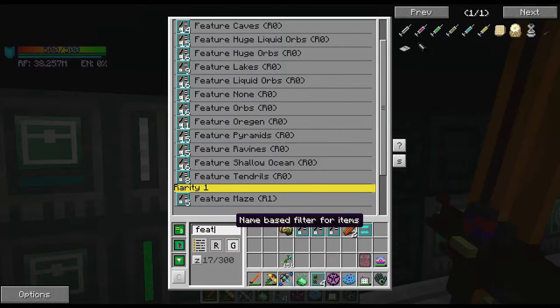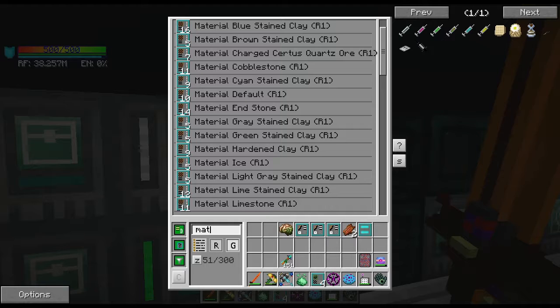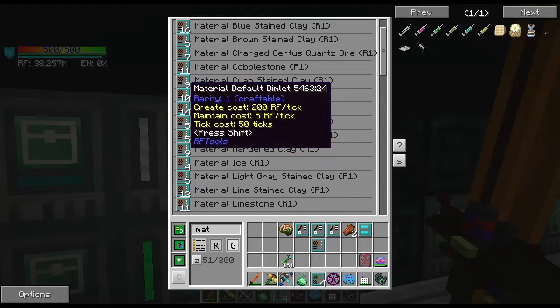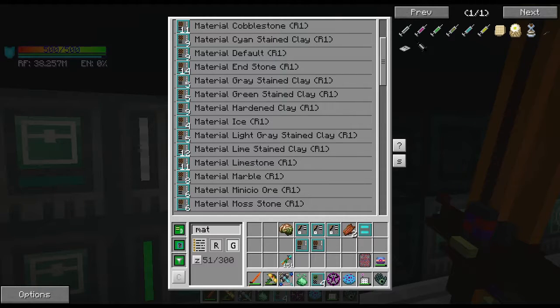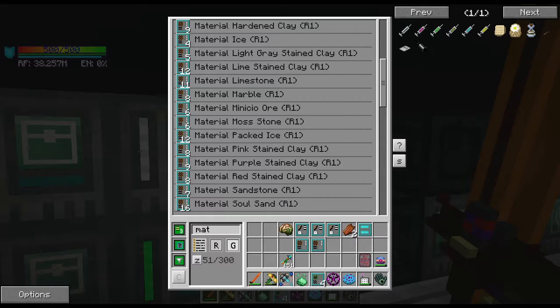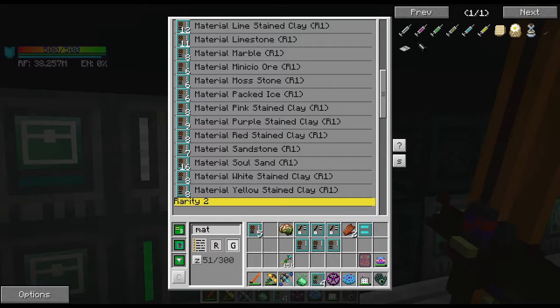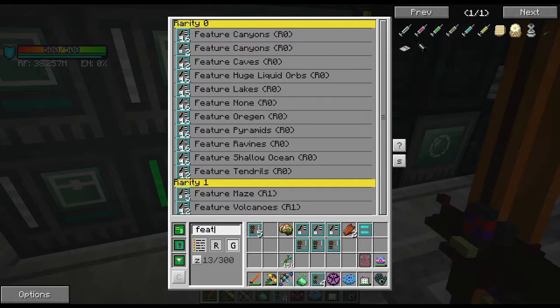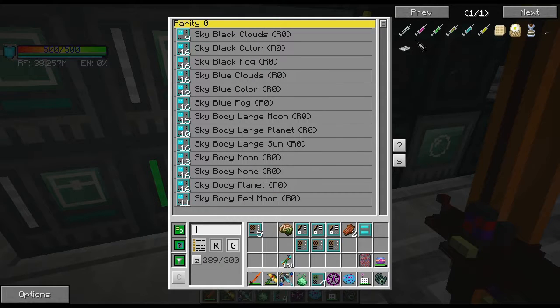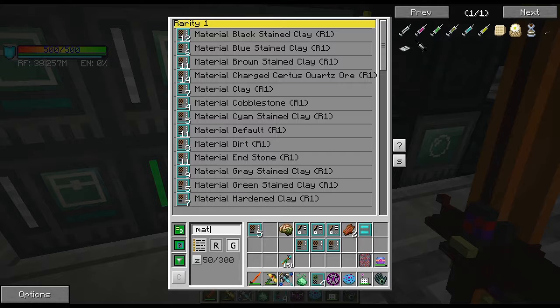Because we're going to want to make these each out of a material. This world I'm actually going to make pretty normal — that's kind of what I'm going for. I think having the tendrils be made out of ice would look really cool, like ice bridges everywhere. And then material default for the ravines, and maybe charged surface quartz — that'd be kind of fun. We could make like an ice age, that'd be kind of cool, with packed ice. I'm literally just thinking about this as I go — features, no not features, materials.